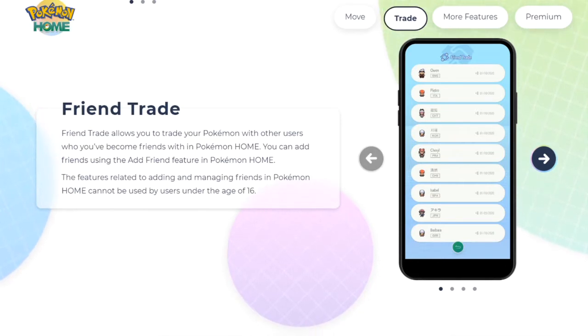Friend Trade allows you to trade Pokemon with other users you become friends with in Pokemon Home. You can add friends using the add friend feature. However, that feature for adding and managing friends cannot be used by users under the age of 16. If you're under 16, have a parent sign up with their age. I think this is to protect younger players from getting ripped off — making sure people don't trade away legendaries for a Caterpie.